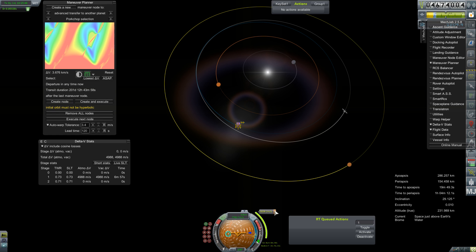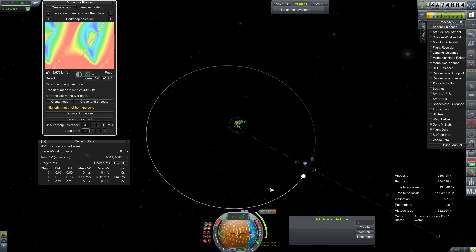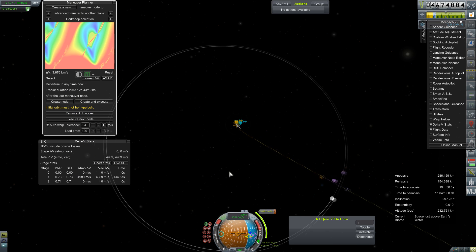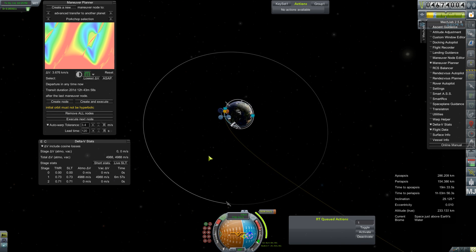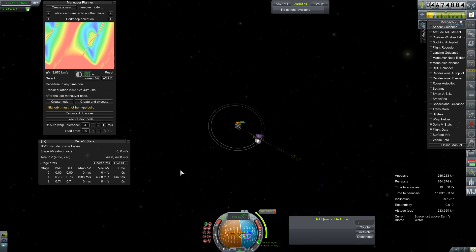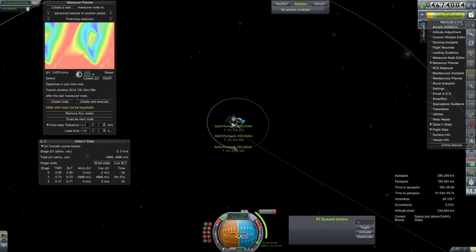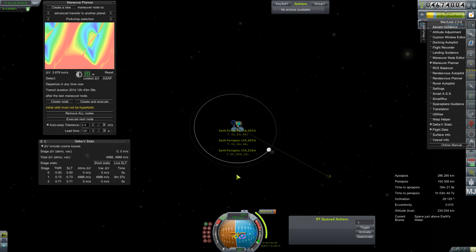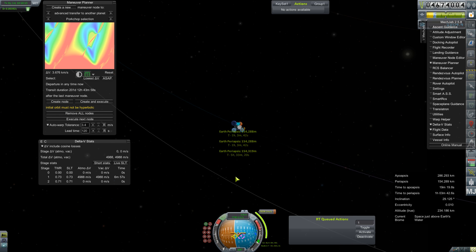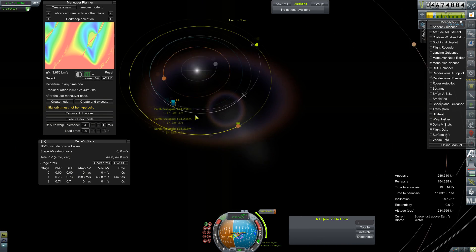What are you doing here, MechJeb? Create node - what, the stupid moon? Yeah, the moon is going to deflect us for a bit. If we skip an orbit we still hit the moon... skip another orbit... skip another orbit - there we go.